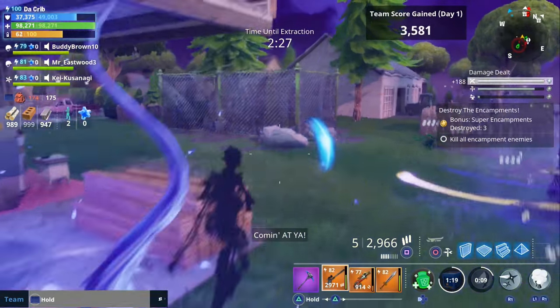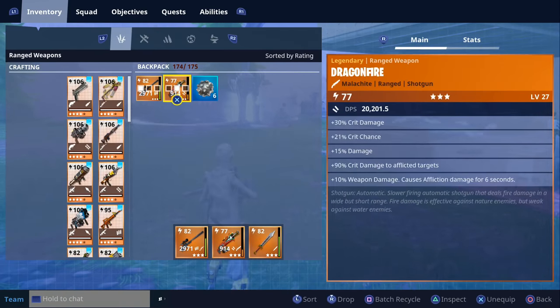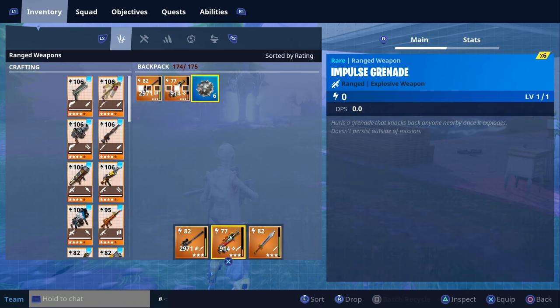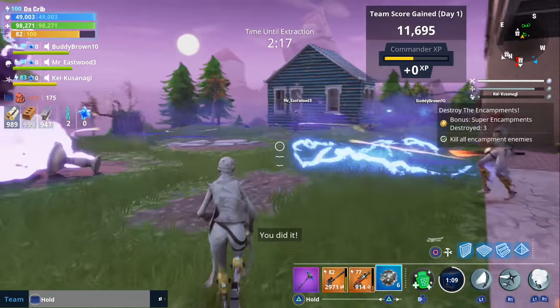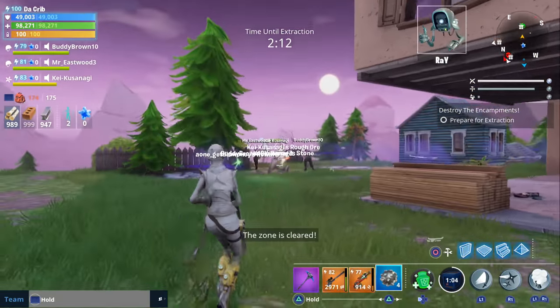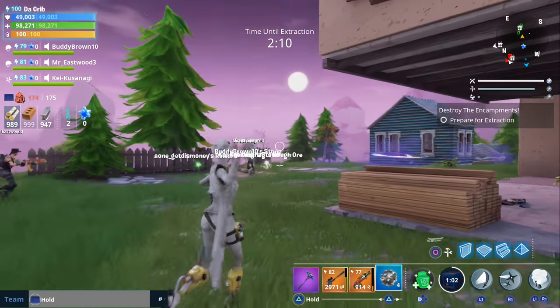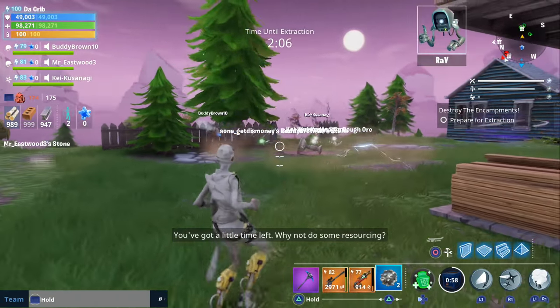To equip impulse grenades, go to your inventory and navigate to where your ranged weapons are located. From there you should see the new impulse grenade icon, and just like other weapons, all you have to do is equip it. Once equipped, you can throw it by pressing down the trigger button. I'll show you a little bit of gameplay so you can see what it looks like.